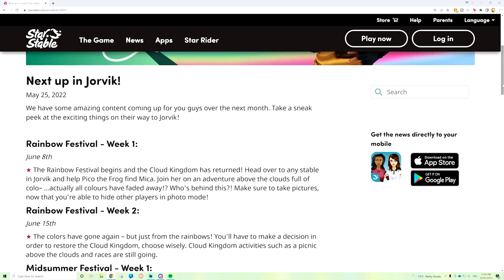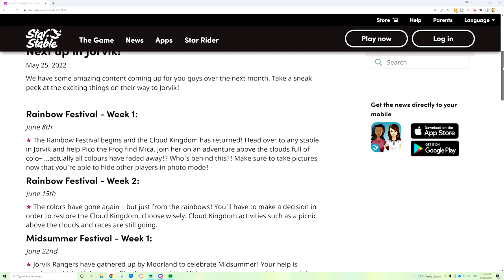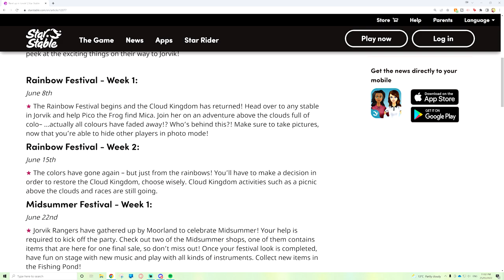Next up: Midsummer Festival Week One, June 22nd! The Jorvik Rangers have gathered up by Moorland to celebrate midsummer and your help is required to kick off the party. Check out two of the midsummer shops — one contains items here for a final sale, so don't miss out. Once your festival look is completed, have fun on stage with new music and play with all kinds of instruments. There are also new items in the fishing pond — I really hope we get flower collecting and the flower wreath back this year!